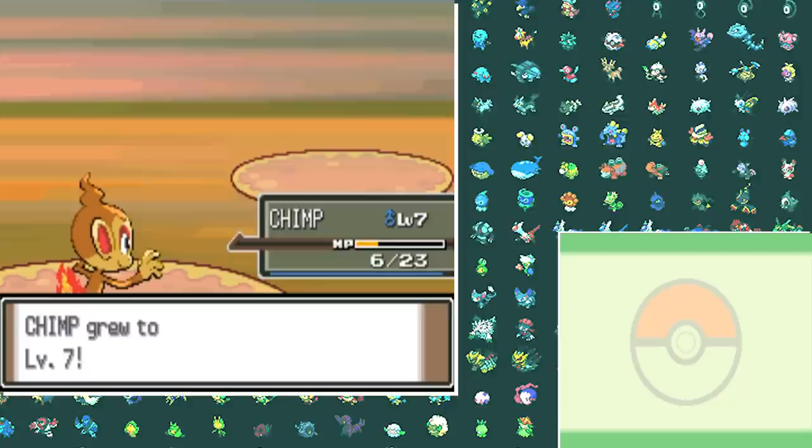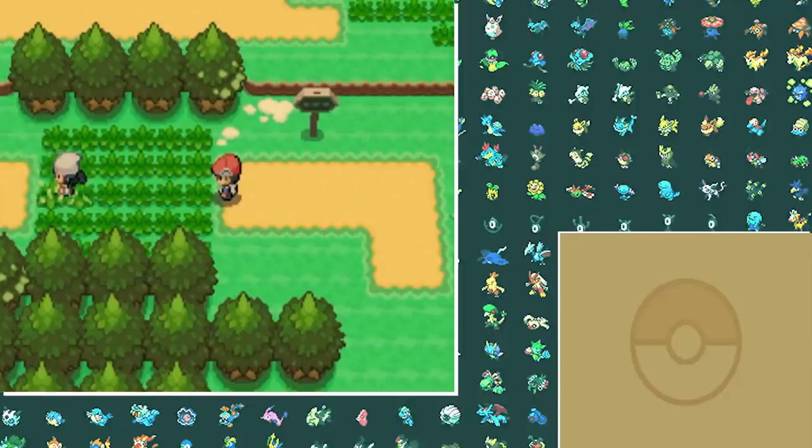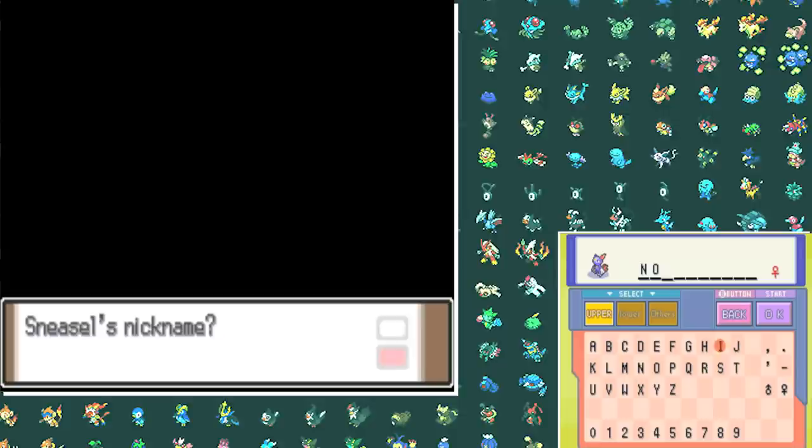So you have two rivals in this game, which is way better than just one. It gives Dawn some kind of purpose, which I find very intriguing. She has the starter weak to you — Turtwig — so I easily beat that up, get my Poké Balls, and I'm starting off with Sneasel. I was super lucky because when I captured it, it was actually holding a Quick Claw, which can come in handy. I name it Noir, which is French for black.